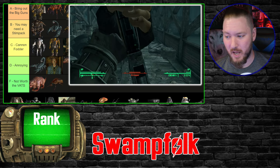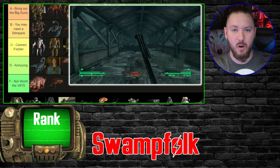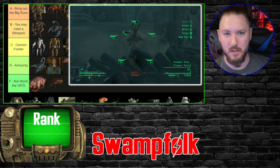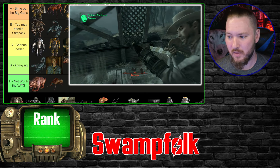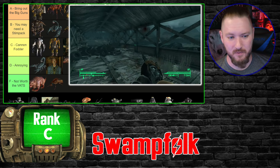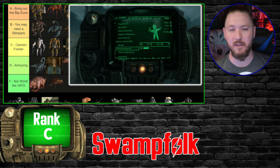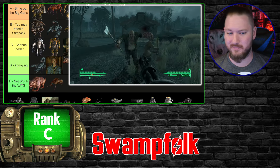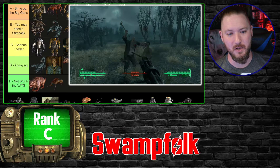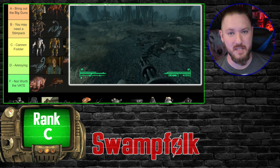From Point Lookout you have what I call the Swamp Folk — Scrappers, Brawlers, Creepers, all the various categories. Some have guns, some use stronger melee weapons. These guys are all cannon fodder, C tier. They take a little more damage than a regular Raider but nothing special, and you only deal with them in that DLC, so they're not really annoying in the same way.